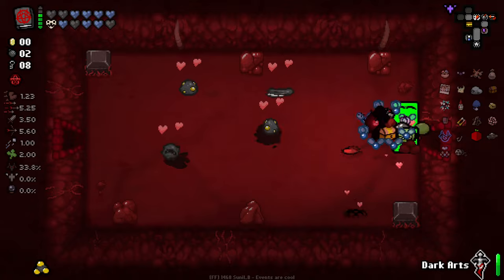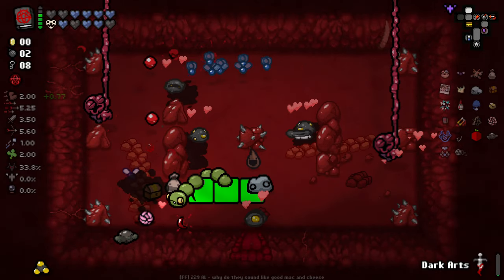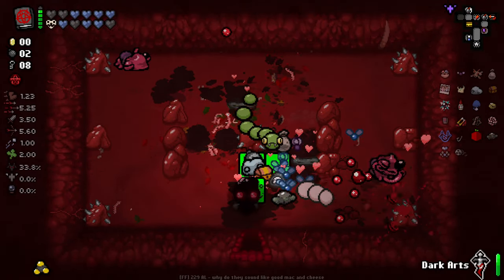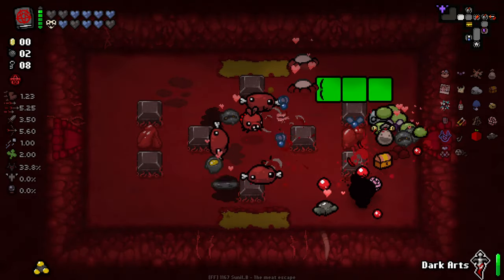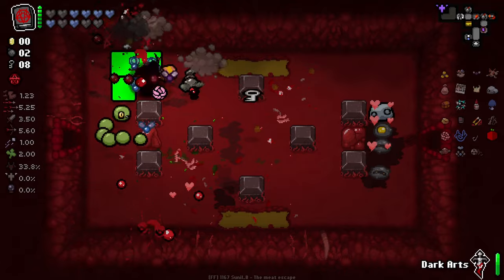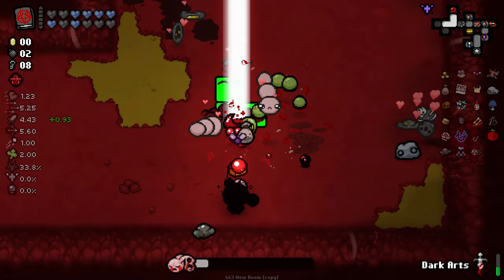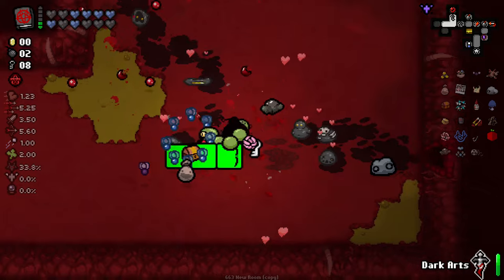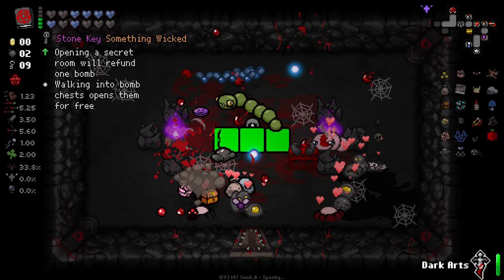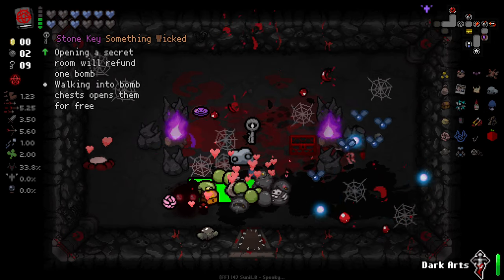Keep rolling on — wrong way again, damn it. It's not so bad. There are some tears in here that I'm just not seeing. I've been taking damage that isn't damage. I said that popping cards seems to activate the Dull Razor effect, but I think something else is also popping Dull Razor, because I've been having hits happen that aren't actually damaging hits. Opening a secret room will refund one bomb — walking into a bomb chest opens them for free. That's pretty cool.